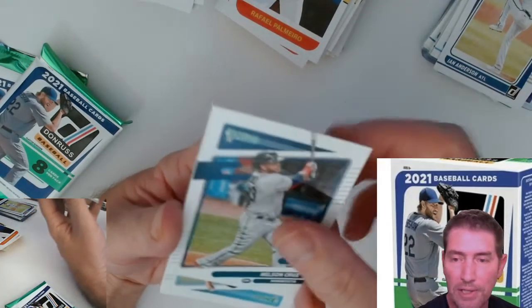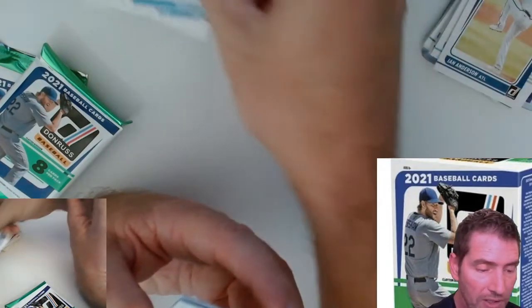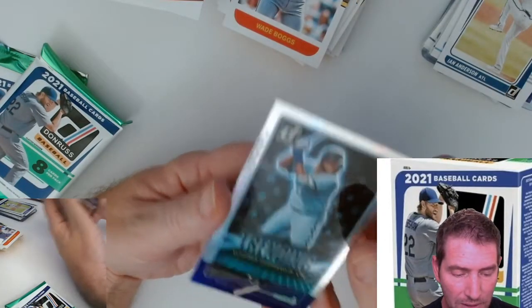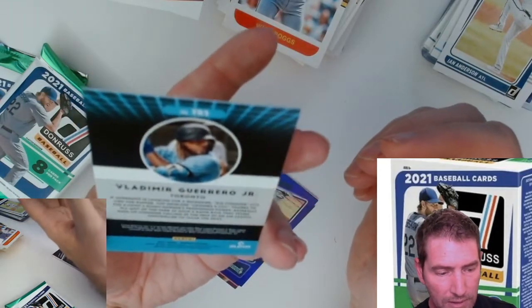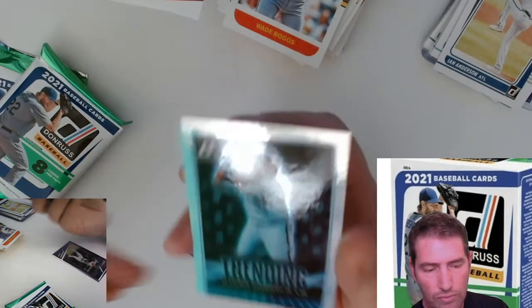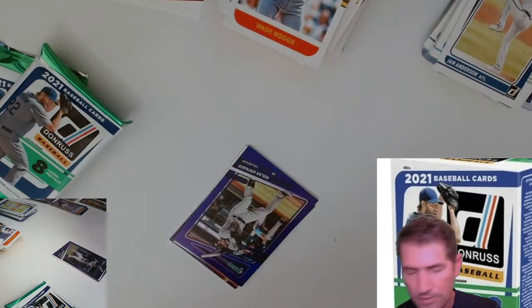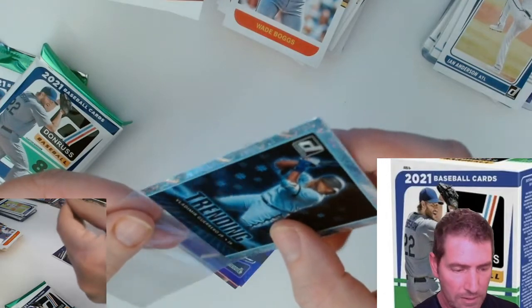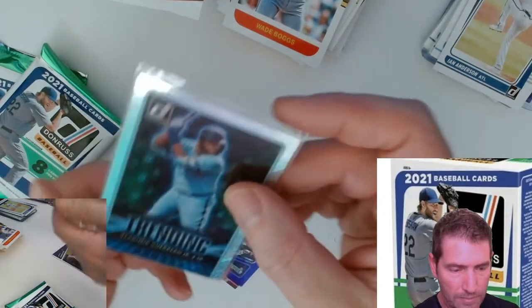With the NASCAR ones I always end up getting pretty lucky - I get an auto or a patch or something. The fat packs I got for NASCAR I'm gonna do after this in another video, so I'll put it to the test. Trending - I haven't seen these before. Now that's a nice looking card right there - the Vladimir Guerrero Trending card. I'm gonna sleeve that bad boy up. Look at that blue tint on that chrome - nice card.